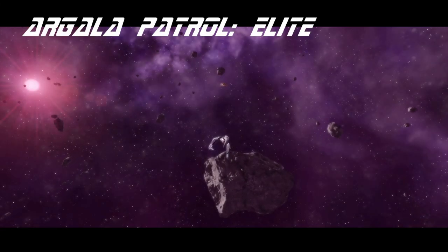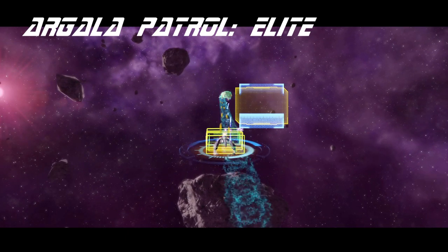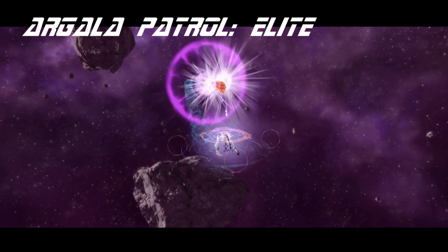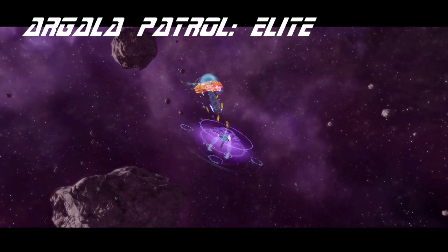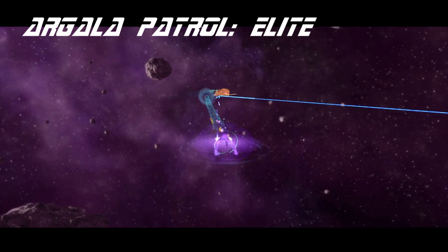Greetings everyone, and welcome to another Starship Review. Today we're going to take a look at the Jovian Heavy Raider, which was just added to the Infinity Lockbox. It's one of the few ships in the game to have both Miracle Worker and Intel seating, making it very potent for energy weapon builds.